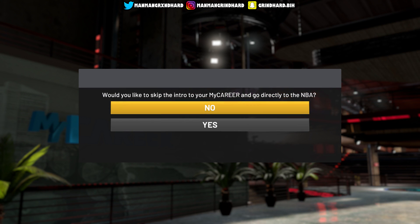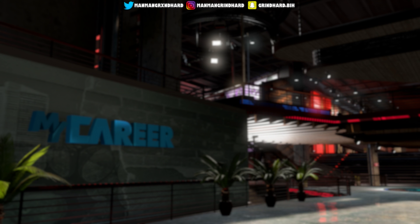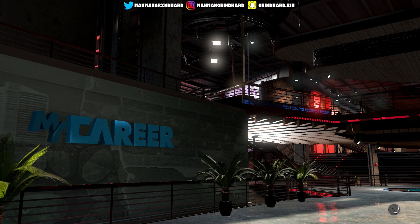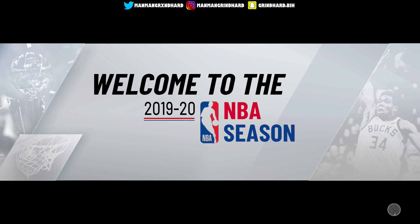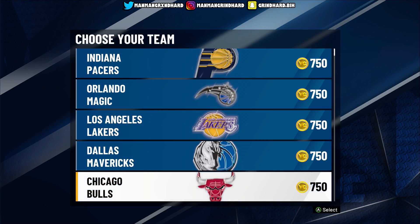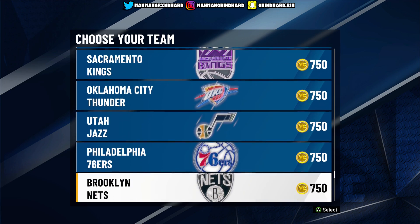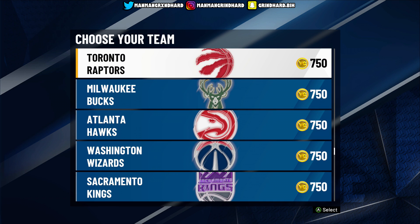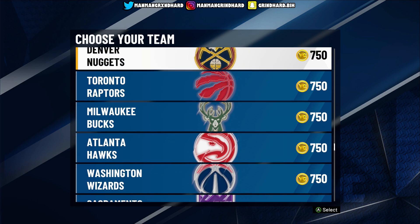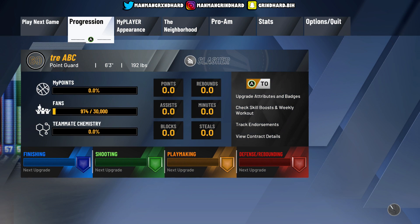Now you get a screen you didn't get the first time — you now have the option to completely skip all of that and go straight to the NBA. We're gonna skip all that and go straight to the NBA, unlocking the park, the neighborhood, all that good stuff. You can buy VC, put on animations, do all of that. This is literally the fastest way. You also get to pick whichever team you want — and that's another thing, I don't recall being able to pick my team the other route. Pick your team and you're right here at progress.